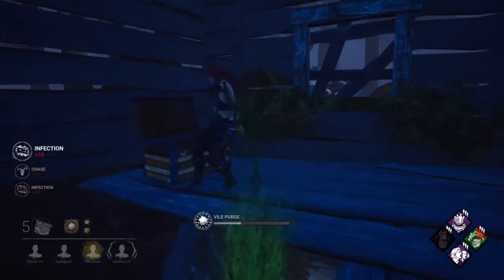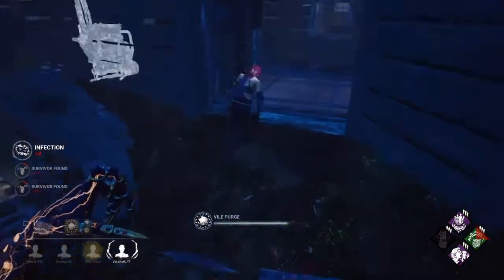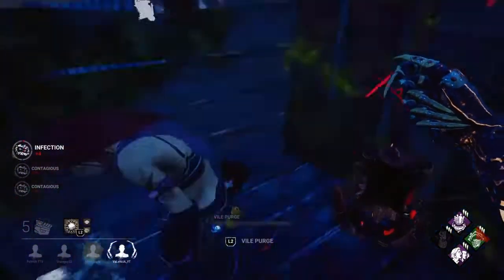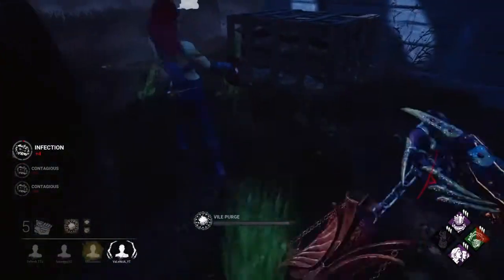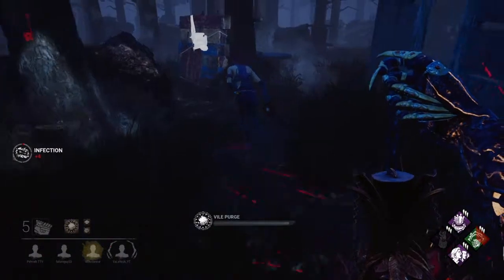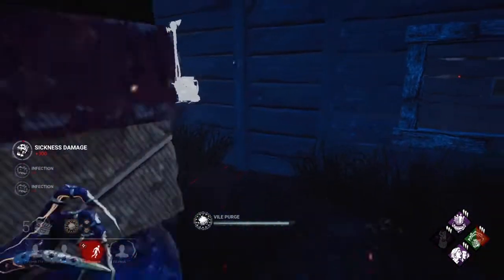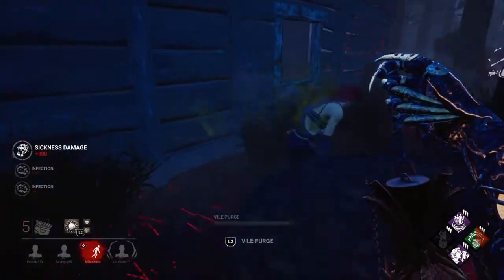Someone's on a chest right now so I'm going to get a guaranteed hit of Vile Purge on them. If you take the item you go down — what are you doing? I'm going to body block here so she can't get to that doorway. I'm not sure why I couldn't pick her up, I guess I just missed a lot more than I thought. Alright, she's finally injured, so I'm just going to stop.